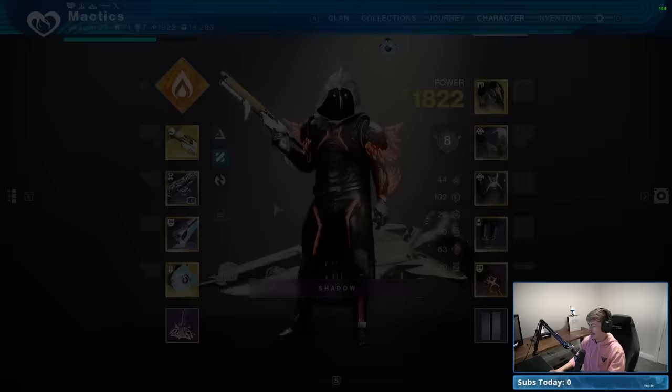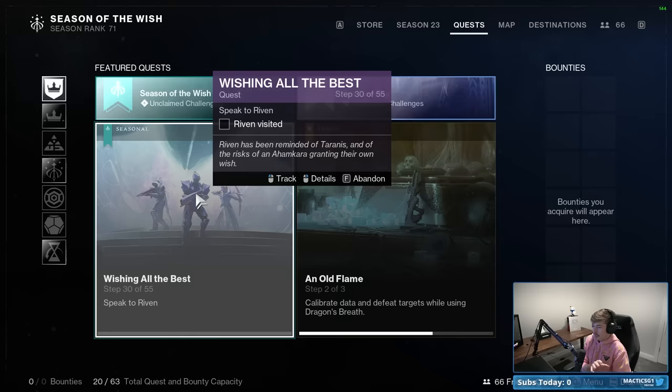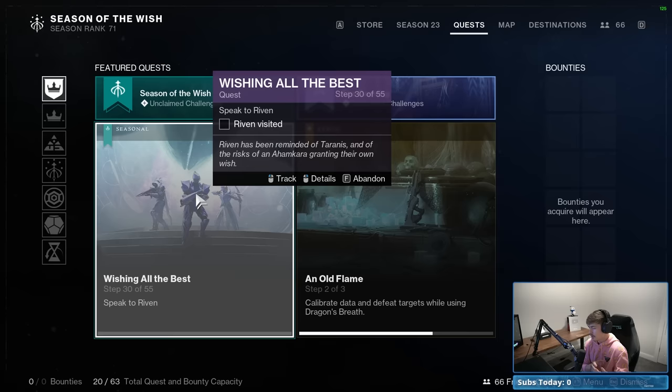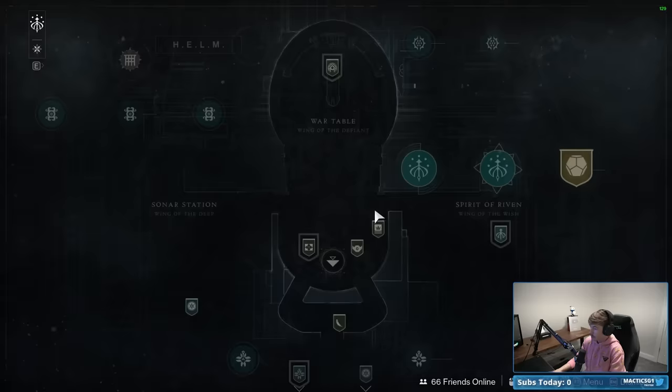First things first, how do you even get into the mission? You need to make sure that you've been keeping up with the seasonal story questline. You have to be on step 29 of 55 to be able to access the mission. Even if you're at step one, it takes about two to three hours to get there. Most of the steps are just talking to people, Riven, the holoprojector, et cetera. It goes by super quickly. Once you're at step 29, you'll see the new Starcross mission available through the Helm on the right.